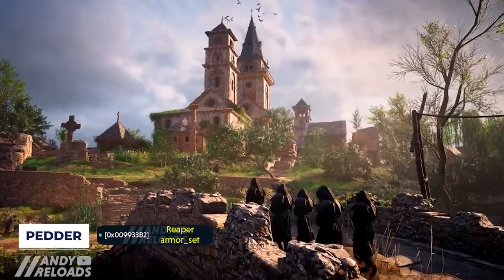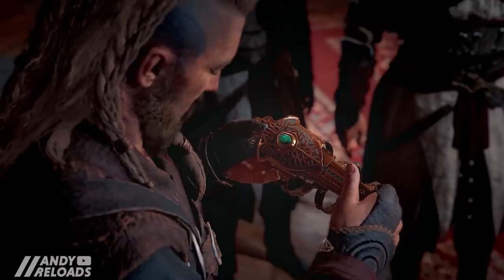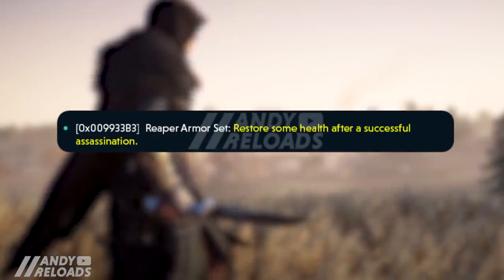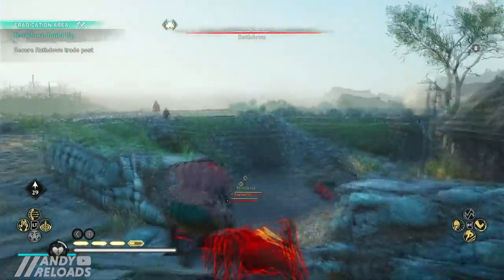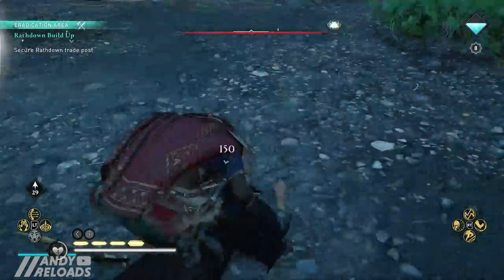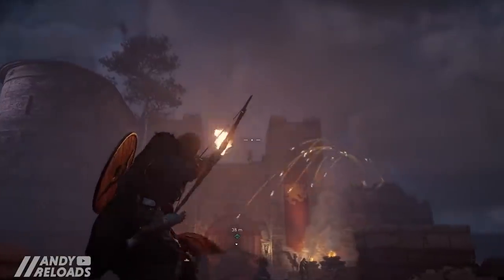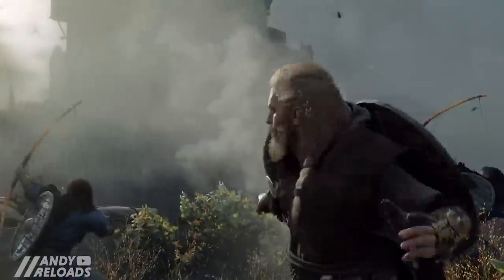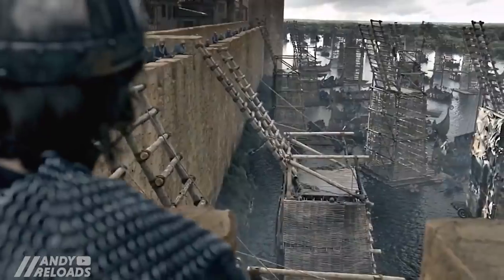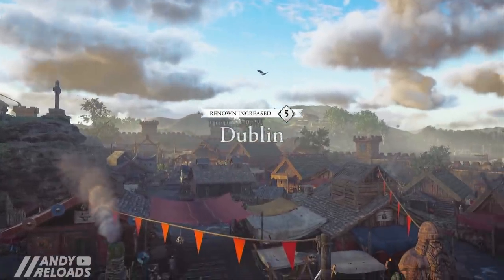Moving on to the Reaper set, it looks like this is going to be another assassination-focused armor set, which bodes well — more assassin-y stuff the better. We'll be able to restore some health after a successful assassination, though I'm not sure that's a great buff, so I am hoping for more enticing attributes. Pedder will no doubt be rustling up more info about that closer to launch. Interestingly, you'll be able to get this armor from rebel missions, which I think is going to play a prominent role in this next DLC, on par with the trading system we received in Ireland.